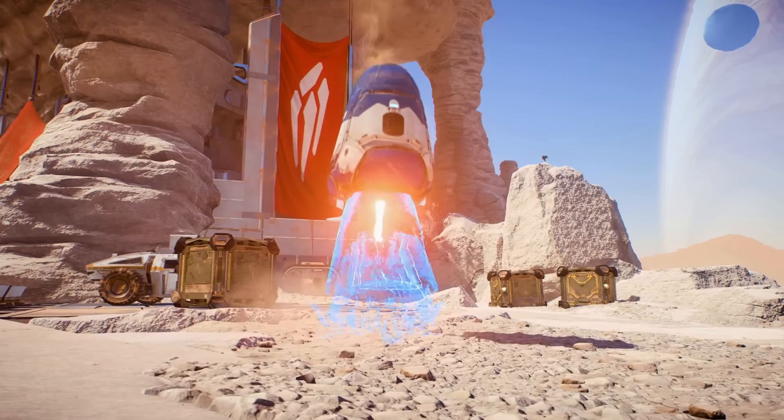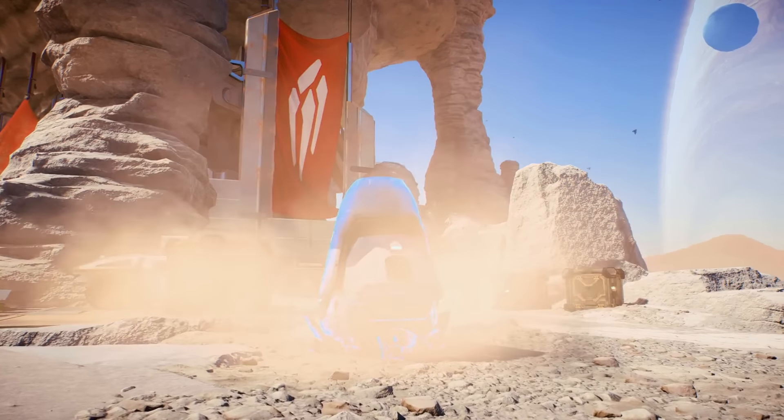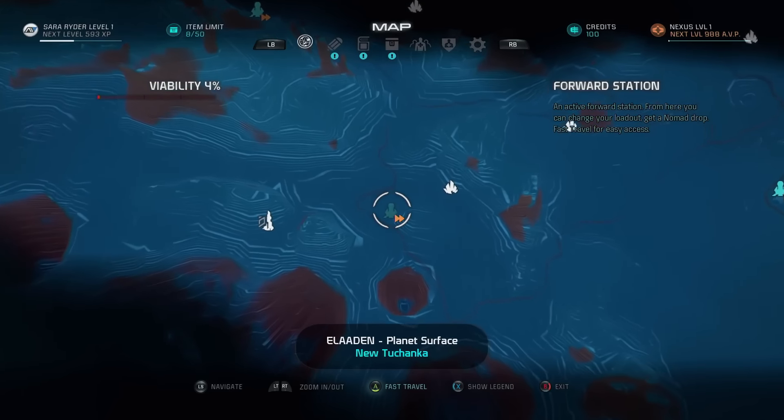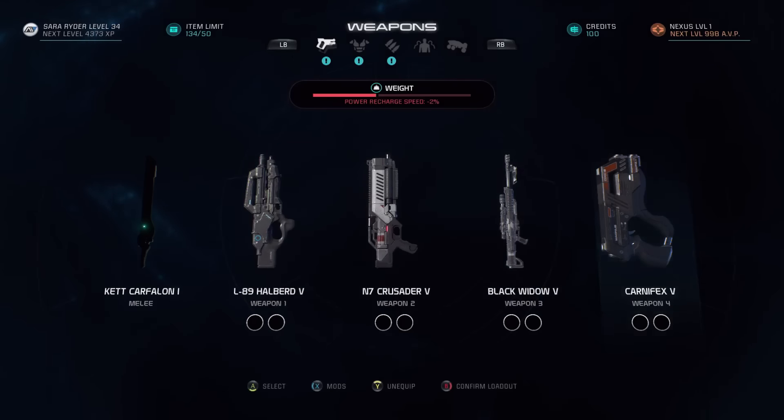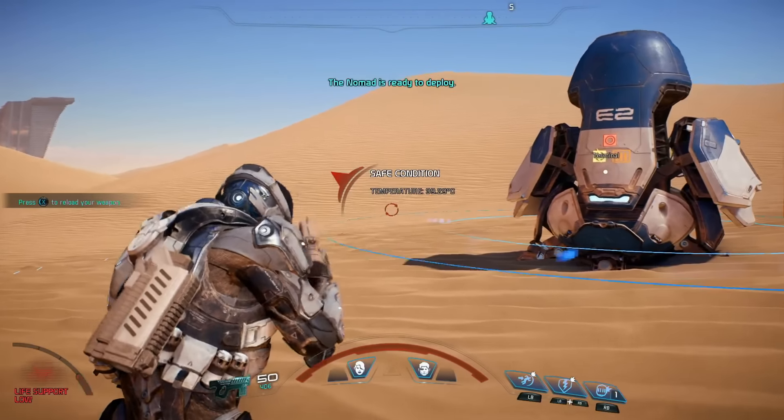While you're exploring, one of the key objectives will be to discover locations to call down forward stations. Once found, each of these will act as a fast travel point and allow you to change your loadout or call the Nomad if it gets lost or destroyed. They also offer resupply and protection from any environmental hazards.